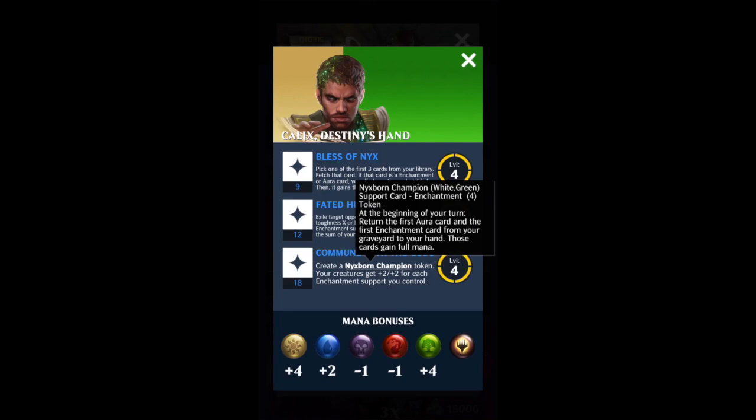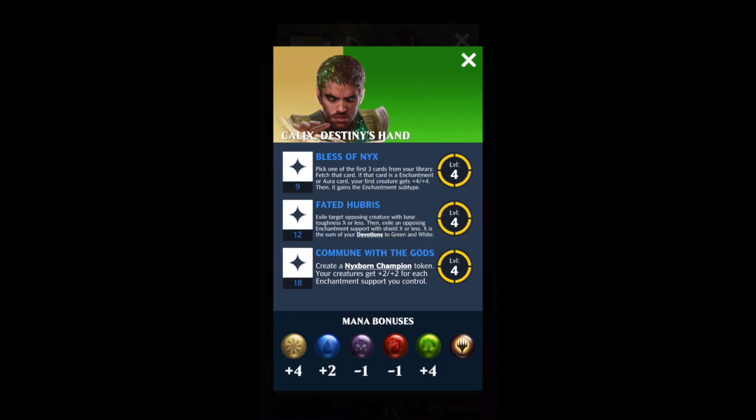The third ability is really what drives Calix. If you get that third ability down and you have a deck that can pump things into your graveyard, then you can take absolute control of the match. Because you're getting all of those free cards from the graveyard, you're also going to be boosting your devotion pretty quickly. So once you get that third ability down, you can start firing off Fated Hubris to exile all the things your opponents play.